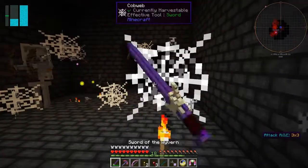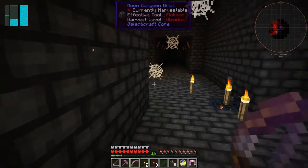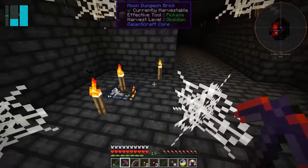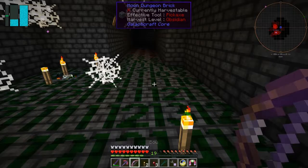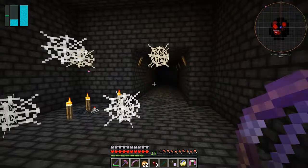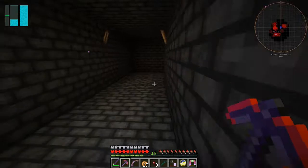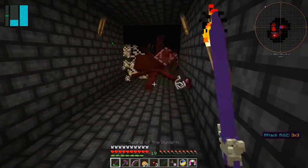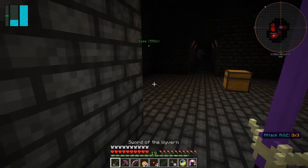Let's get the sword out again and whack a few of these — there's another skeleton in the corner, let's get him. That's a skeleton spawner — let's put some torches on it. I'll press F4 to make sure there are no spawnable spaces in here. Fantastic — let's turn that off again. Now there are Galactic Craft torches. Once they've been put down I'll take some food just in case I need it.